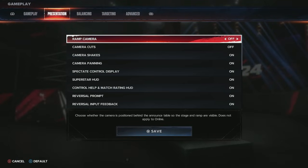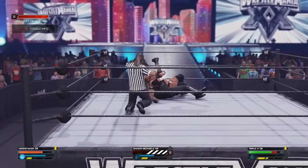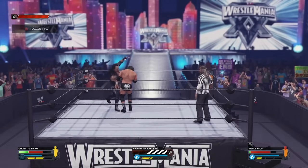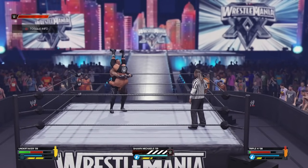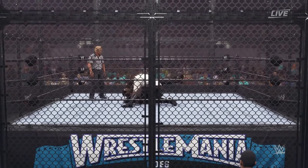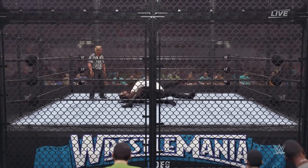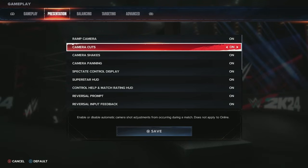Now let's look at the presentation tab, because one of the new features is the ramp camera. You can keep it as default for everything, or you can pause mid-match, go to the options menu, and change it from there. There are certain matches where the ramp camera change does not apply — I believe it's casket match, ambulance match, elimination chamber, and cage match. Camera cuts you can turn on and off as you like, and camera shakes happen when big moves occur.